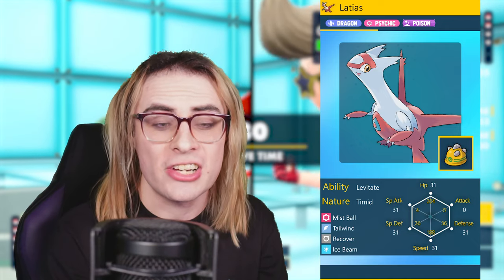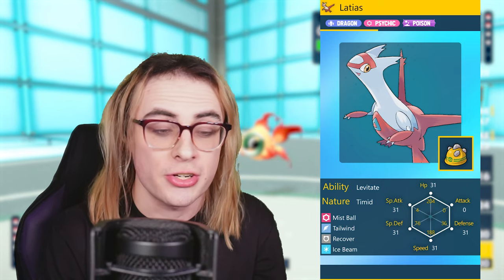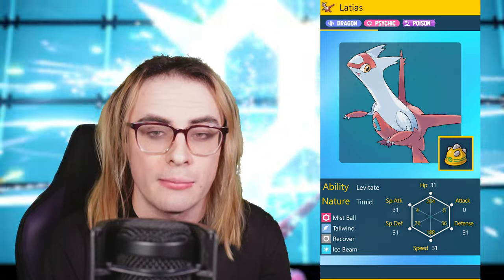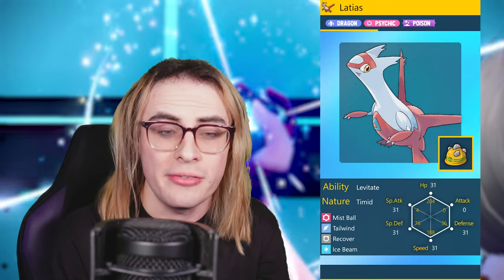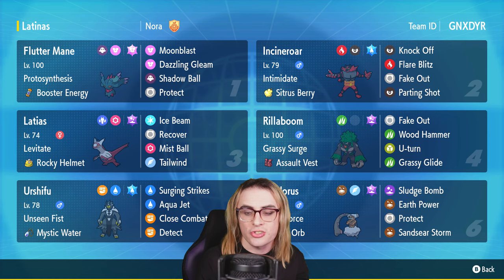Latios, just like Landorus, rose to prevalence thanks to Regulation F, and it's a really good Rocky Helmet user and a nice check to Urshifu Rapid. With Mist Ball, we're able to weaken opposing special attackers such as Landorus Incarnate and Fluttermane. With Terra Poison, we have a complete immunity to wall out most Landorus Incarnates, plus a great defensive typing, and thanks to Levitate we have a great ground check on this team. Ice Beam helps offensively pressure Landorus and hits Pokemon like Rillaboom in the tier. Tailwind and Recover provide great support and sustain. The team link and rental code are in the description — let's get right into the battles.